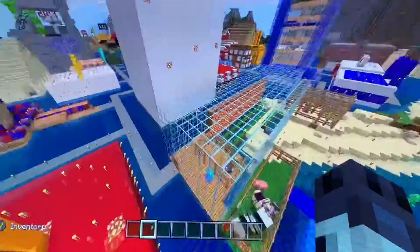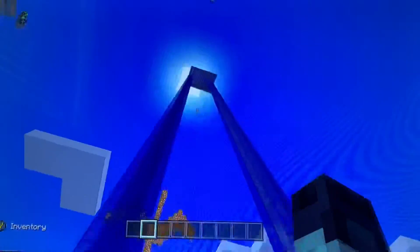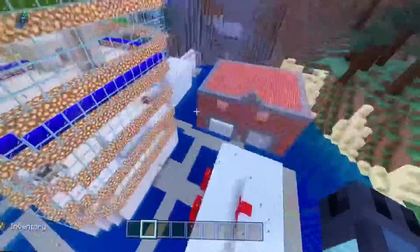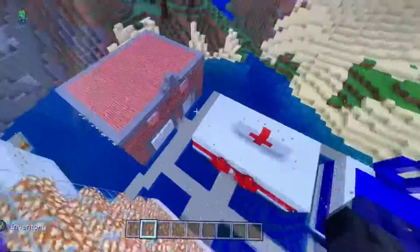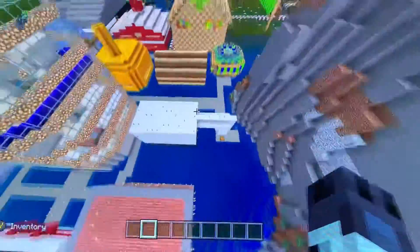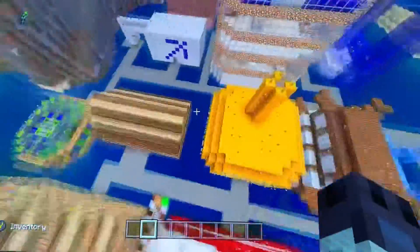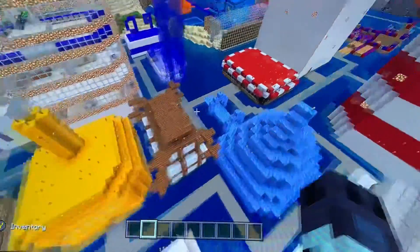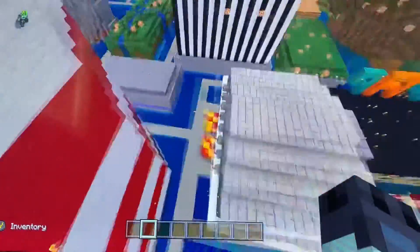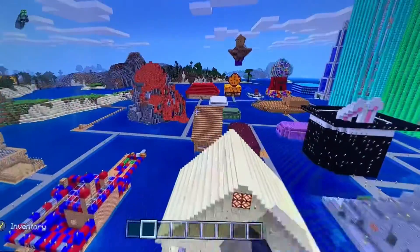There's McDonald's, another one of my friend's houses, Sky High Restaurant — I'm not going to show you how that works. Over here we have a hotel, hospital, fire department, police department, post office, clubhouse, church, school, shoe store, another pizzeria, a dojo, an ice cream shop, a movie theater, boat store, bank, runway, and a magic shop.